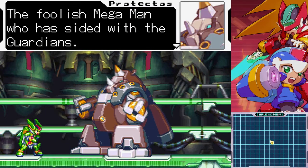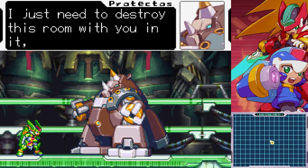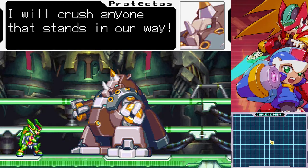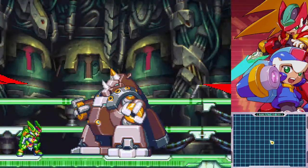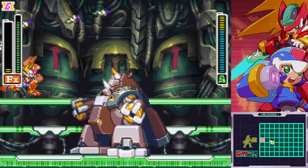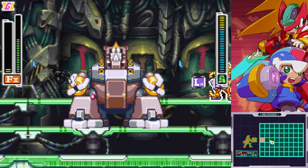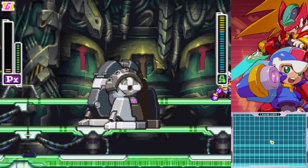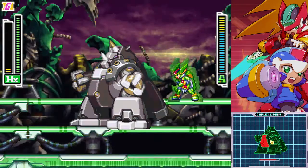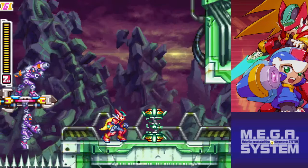You've come at last, the foolish Mega Man who has sided with the Guardians. All of the data that was found here is now in my eternal disc. I just need to destroy this room with you in it and all of the loose ends will be tied up. I am the Model P Pseuderoid. I will crush anyone that stands in our way. Let me guess — your weak spot is your head? Or no, it's your belly. That's actually a million times worse. Let me see how fire would do against you. Oh my god, it's gonna be difficult for that reason.